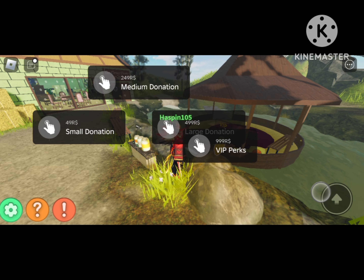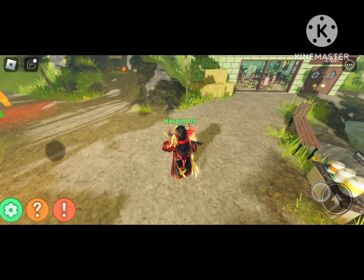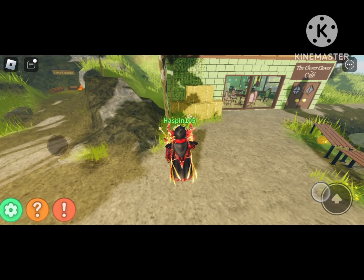Okay guys, just loading in. You'll know when you have VIP purchased because your name tag will be green instead of yellow. You want to make your way over to where it says VIP — it's 999 Robux, which is quite a bit, but it's way cheaper than a PC capable of running Blender.